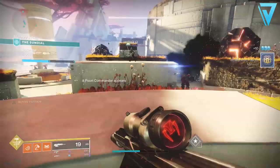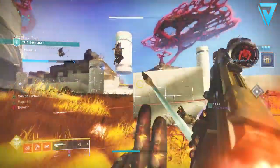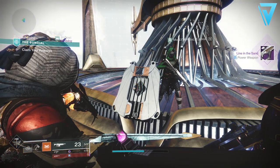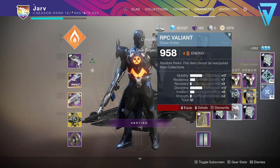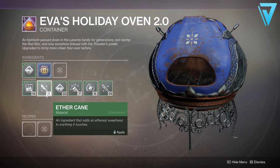Loadout-wise I was running a scout rifle, SMG, and a machine gun. I found they dropped more often from weapon kills than ability kills. You want to farm the activity over and over again, which will grant those two ingredients alongside up to 15 Essence of Dawning — again a key ingredient when it comes to baking particular treats.